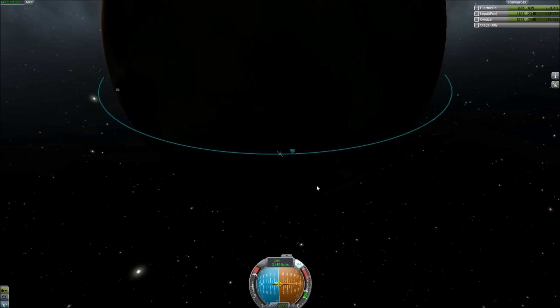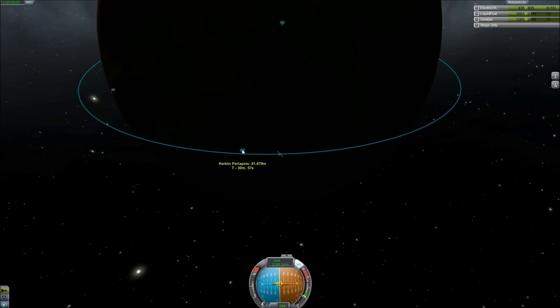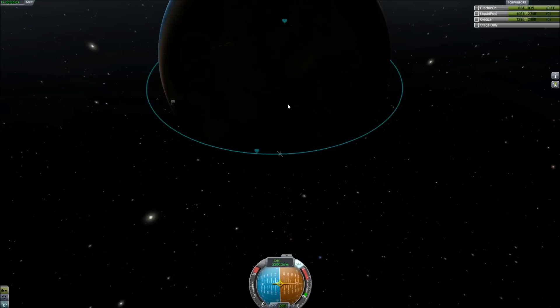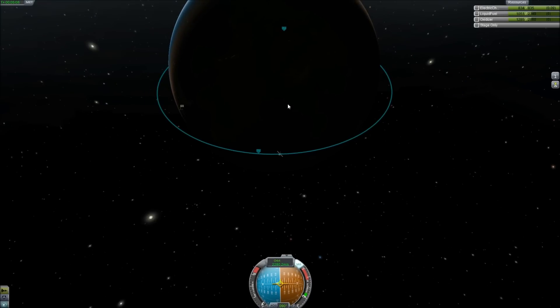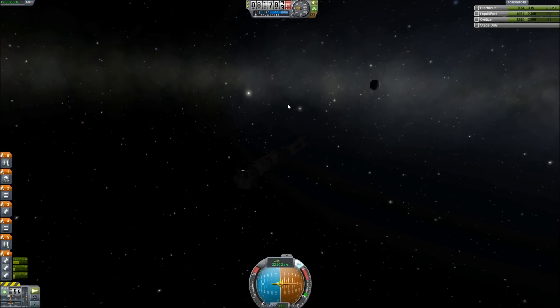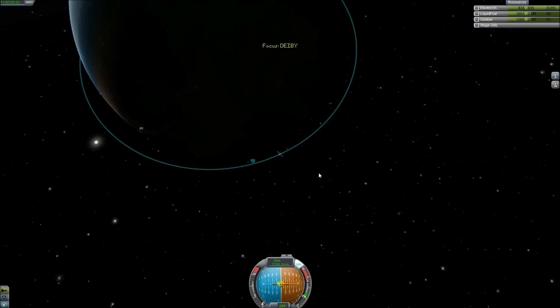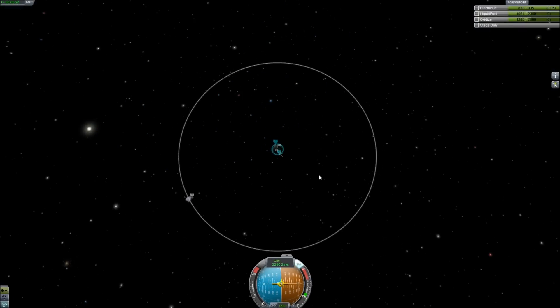Since we're sending a rover all the way to Duna, let's talk about recent news from the Mars Curiosity Rover. Our orbit is about 81 by 86 kilometers — not perfect but close enough. How much fuel do we have left? We don't really have that much fuel, but we'll figure it out. Let's go ahead and check if everything is okay.